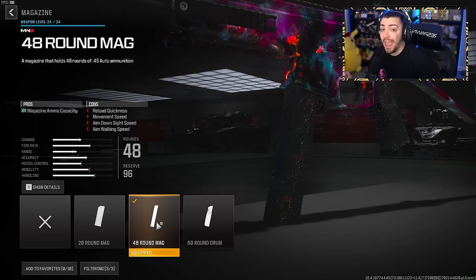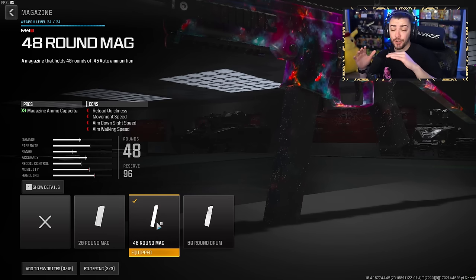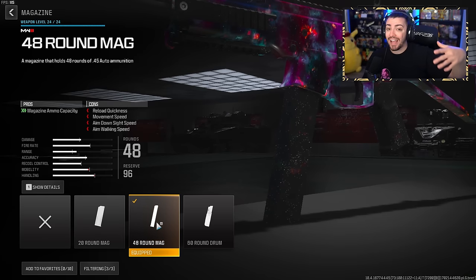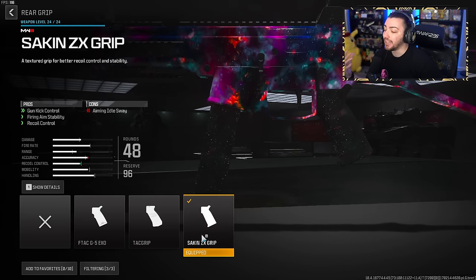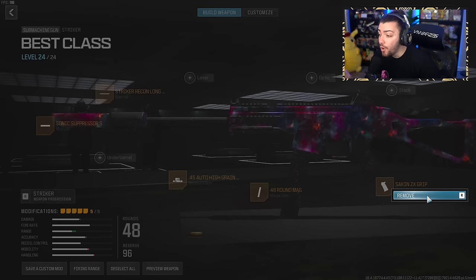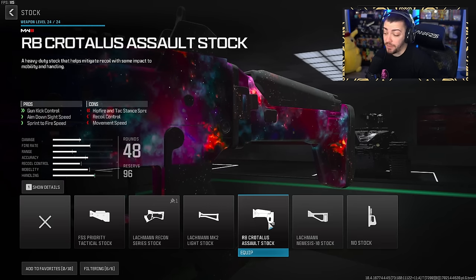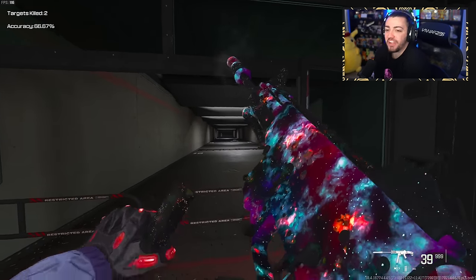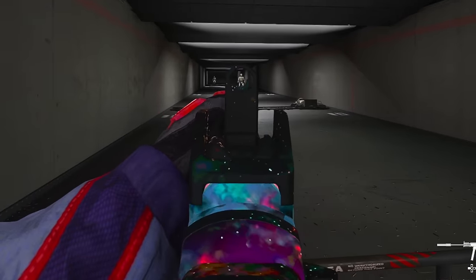For the magazine, the 48-round mag is a must — this gun has a fast fire rate and you want to take out as many enemies as possible without constantly reloading. There have been too many situations where I'm caught reloading and can't even cancel because I have no bullets left. For the rear grip, the Sakin ZX Grip gives gun kick control and recoil control. I might actually swap it for the RB Crotalis Assault Stock, which gives gun kick control plus ADS and sprint-to-fire speed, or even a light stock for more movement speed. When you use this class, there's basically no recoil — close range, no recoil; medium range, no recoil.